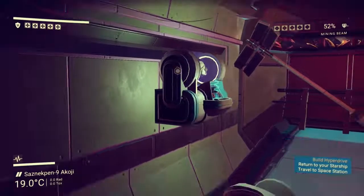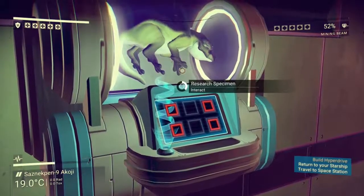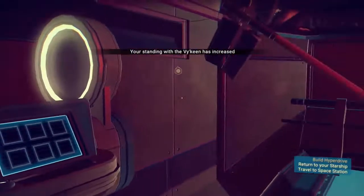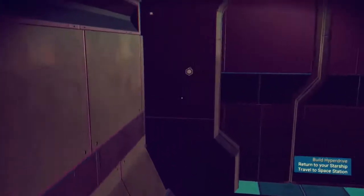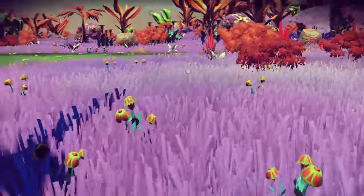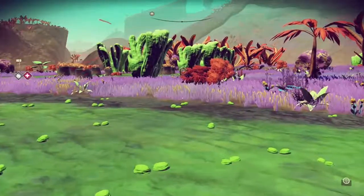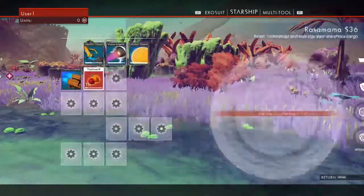Life support is failing. How do I fix that? Isotopes. Oh, what's in here? Shelter — this is where you'll probably find something. There we go. Analyze multi-tool tech. Interact. I can get beam focus, which means I can mine things faster.